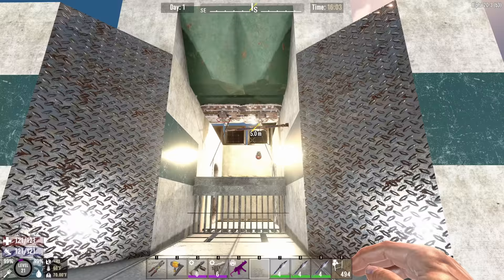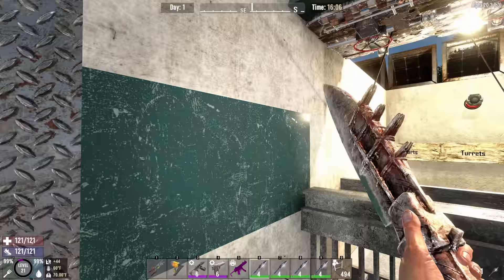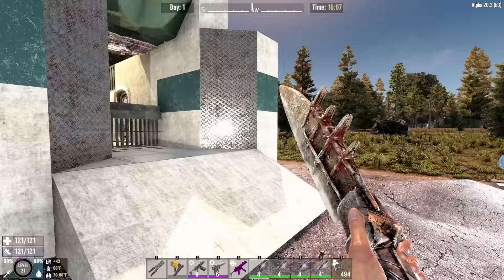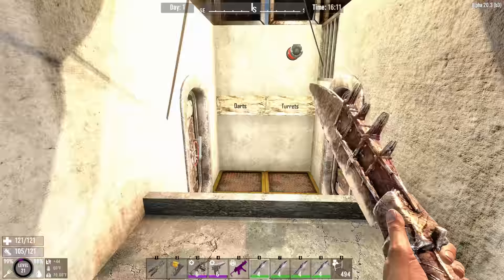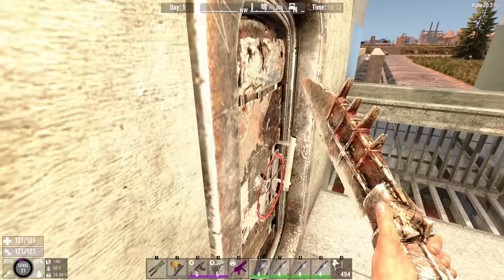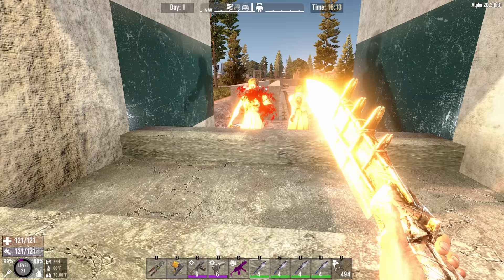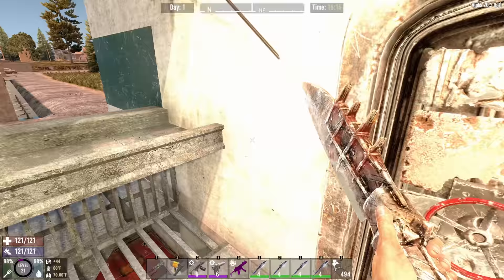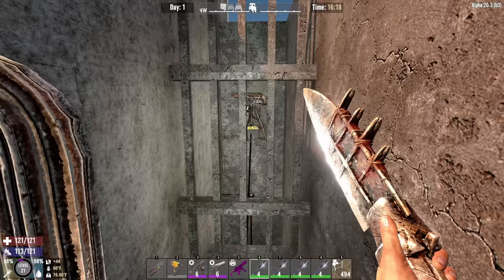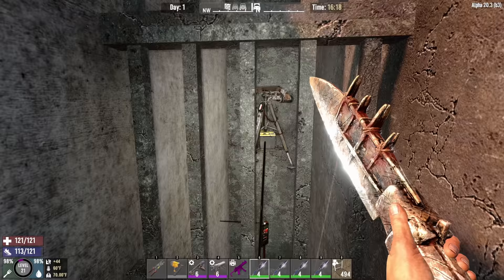Start thinking about the different ways you can use this. That's how — when the zombies approached — I was able to easily shoot them through here. If I summon in a couple of Arlenes and let them hang out over there and click on the turrets, you'll notice she's just getting obliterated by shotgun turrets.